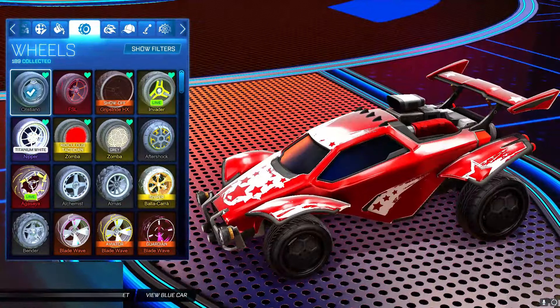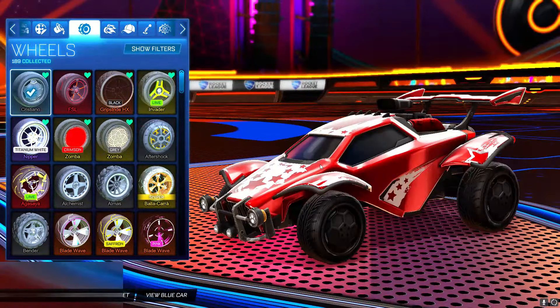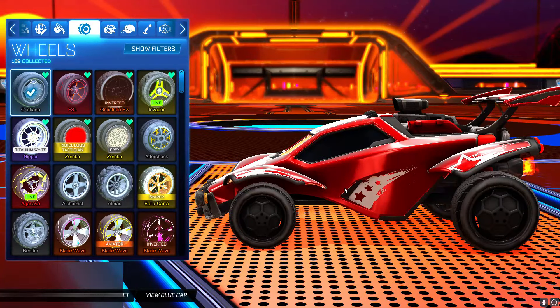For the wheels we have the Cristiano wheels. These are I would say the best free wheels that you get, because they are just pure black — they look really cool and I personally still use them. They are my favorite wheel and they just go along with the car nicely, matching the Octane's grey sides really well.